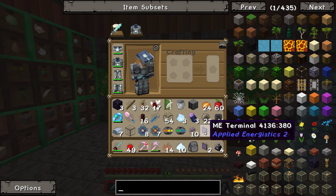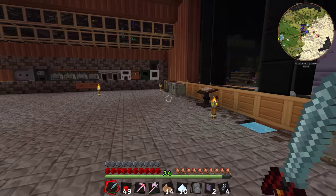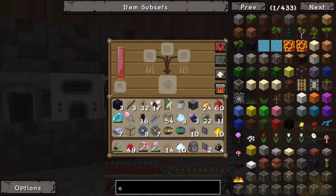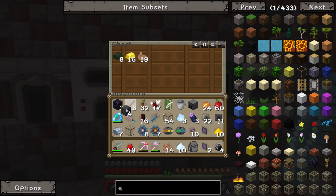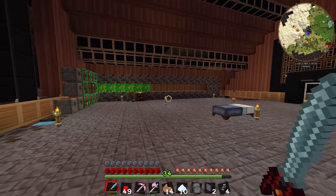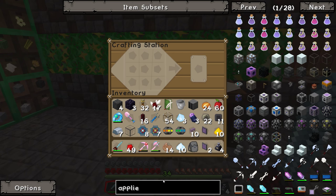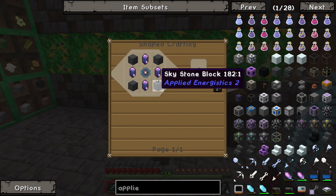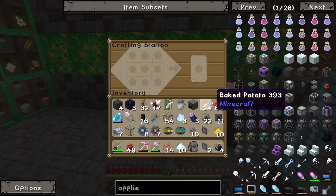We need three pieces of quartz glass - that gives us four so that's fine. Terminal, terminal, terminal - that gives us three of those, and then one of those - boom, we have ourselves a terminal! We don't have enough space - we don't need a grass block. Perfect, so we have a terminal. We should now also be able to make the controller once we grab the skystone. We need the controller - oh, it requires pure fluix crystals which we have not made, so we're not going to be making that anytime soon.